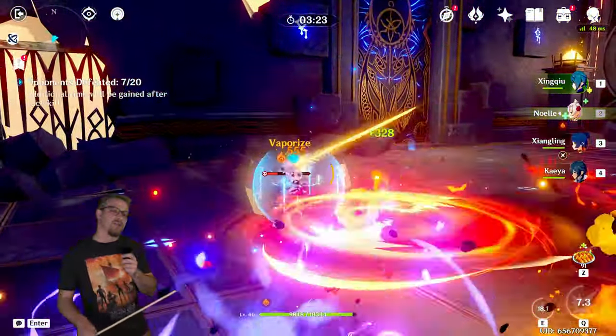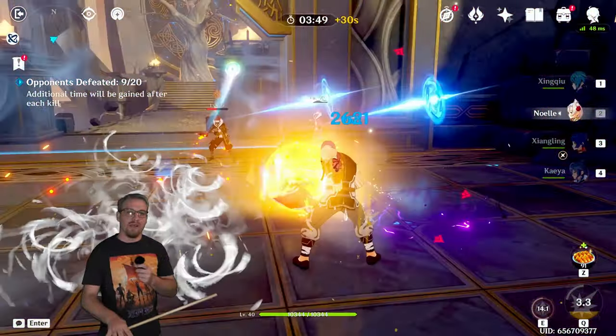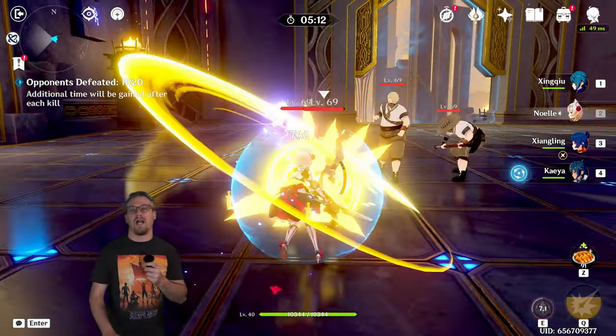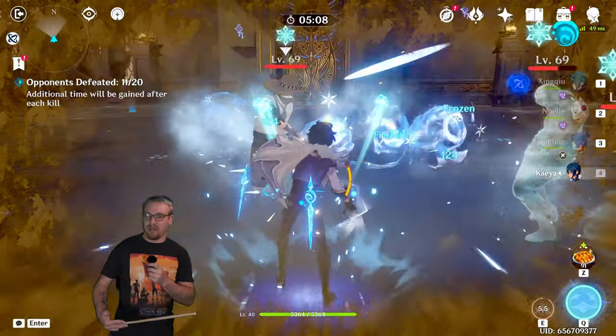We want the Vaporize reactions from our double off-field applicators with Noelle as the main driving force on the field doing normal attacks to get Xingqiu's burst to proc. Xiangling causes Vaporize and Xingqiu steals some of those Vaporize reactions, so sometimes you have to time it carefully.